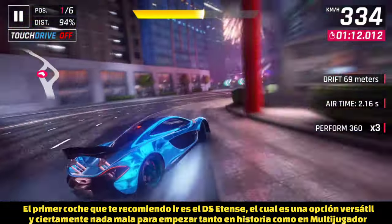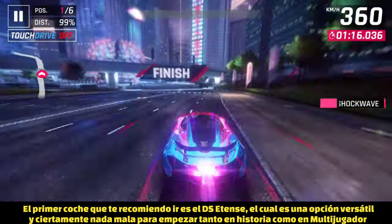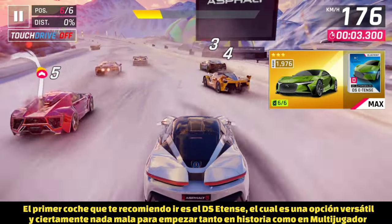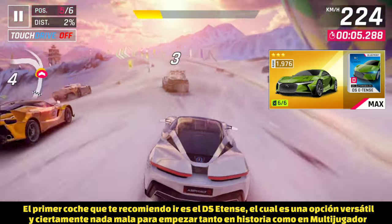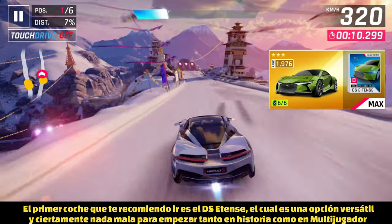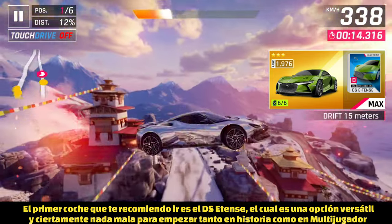If you are just beginning in Asphalt 9 Legends, the first car you need to get as soon as possible is the DS E10s in D-class. This car may be low-ranked but it is one of the best D-class cars you can get when starting out. It has a really good nitro duration and decent acceleration that will help you a lot at the beginning of multiplayer seasons.